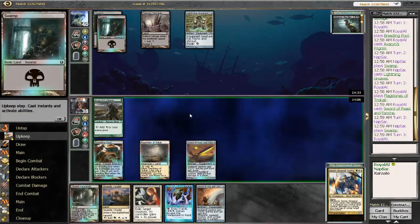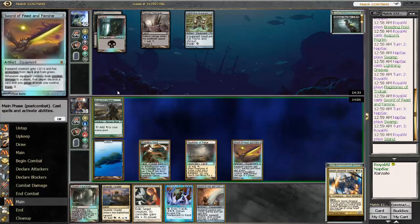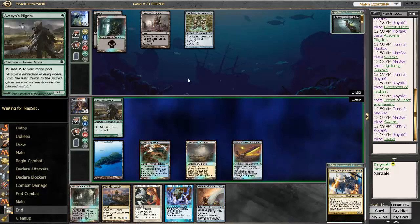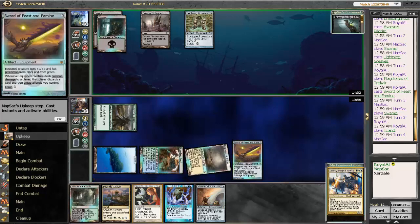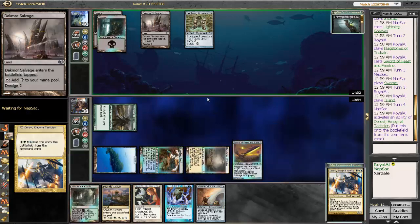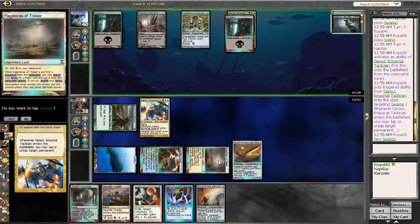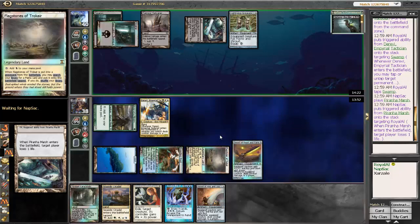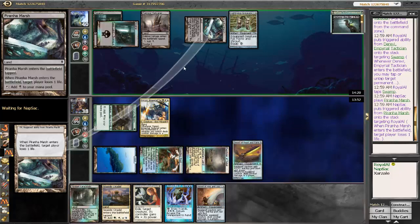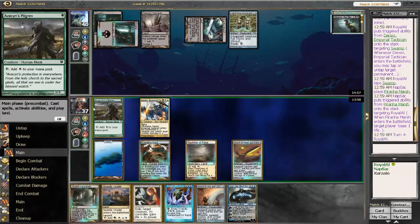Now we can tap a land on his turn. We might have waited to tap with this, but I'm not going to do that. Upkeep — tap one of his lands, probably a swamp, because he could have a swamp doubler of some kind. And let's see what he has to say about that. Karana Marsh — well, it doesn't fit the infect theme, but it's a black land so it's fine.